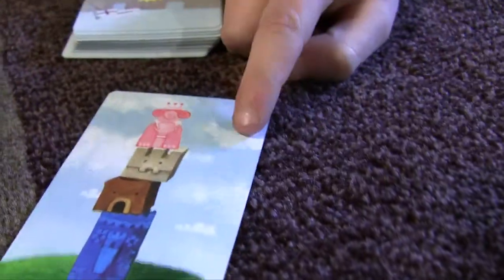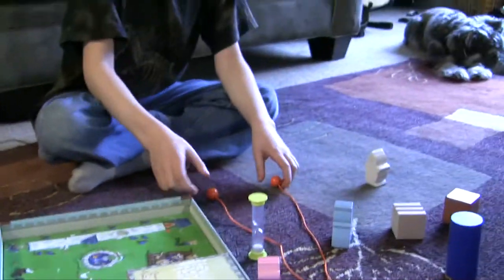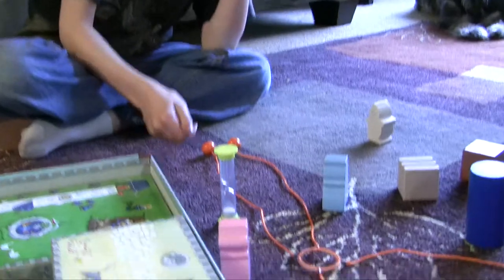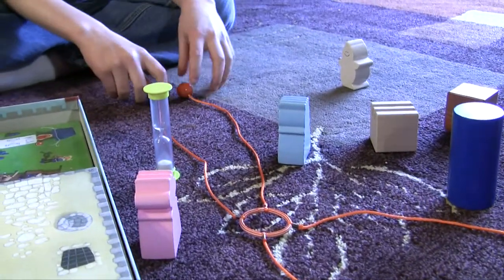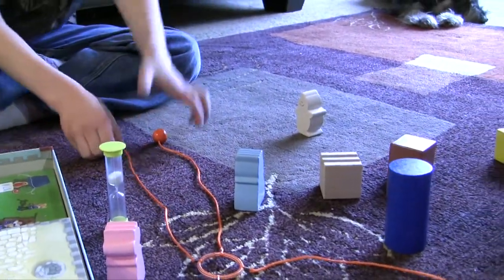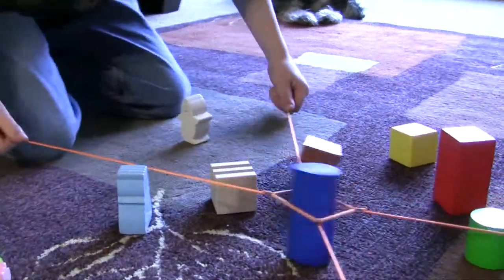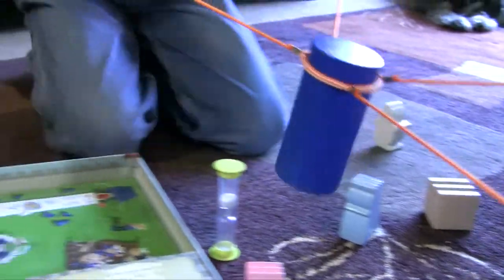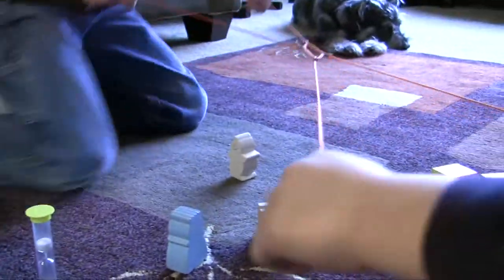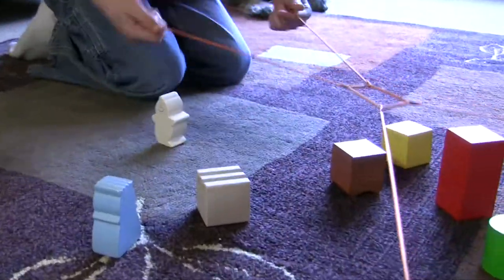Now I need to build this card. My brother Jackson is going to help me with this one. If you're playing with four people, each person takes one of these. And we're playing with two people so each player gets two. Flip over the timer — Jackson, come on, let's do it. Let's get the blue and put it on top, and then we get the brown.